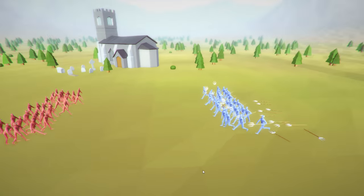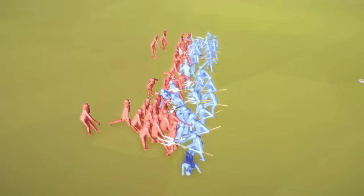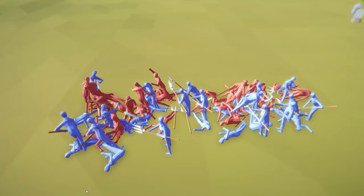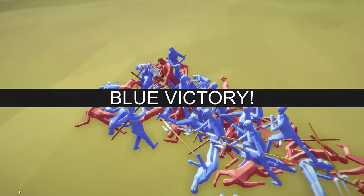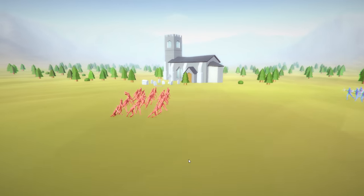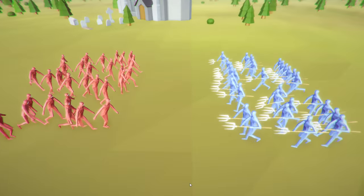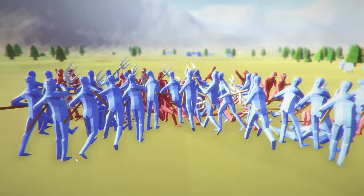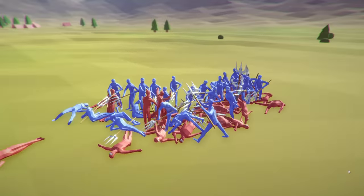Next up we have the farmers versus the peasants. It looks like the farmers dropped all their pitchforks. Maybe we need to spread these guys out a little bit more so they can actually use their weapons. We spread them out three blocks apart so they wouldn't drop their pitchforks. I have a feeling that these pitchforks are going to totally dominate the lives of the peasants — and they did.